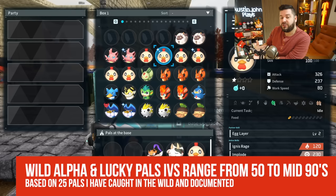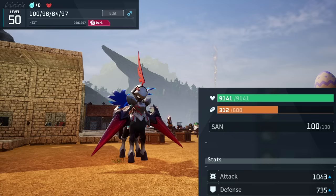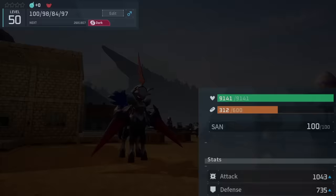The averages between all the tests I've run on alpha and lucky pals are in the mid-60s to high-90s. The highest one I've captured is a Nechromis with 100 in HP, 98 in attack, 84 in long range attack, and 97 in defense.